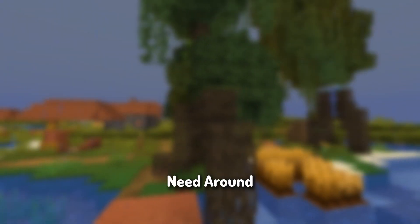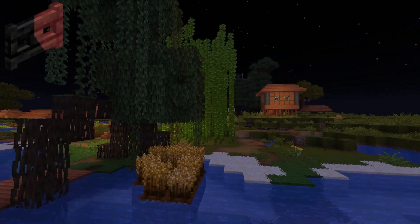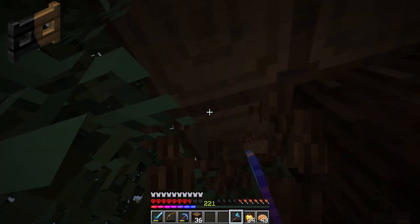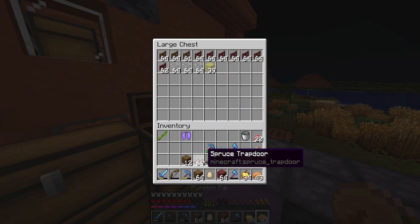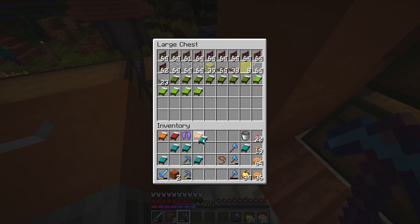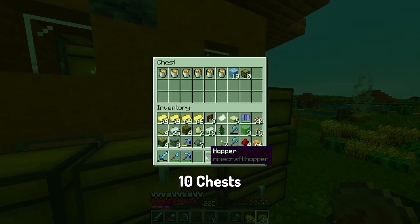First thing I need is 3,293 building blocks, which I got from mining the slime farm. And then I need around 411 unflammable spin skates, about 317 screw spin skates, 231 glass, 102 trapdoors, 72 glass paintings, 23 slabs, 21 beds, 21 lava buckets, 19 packed ice, 10 chests, and 7 torches.